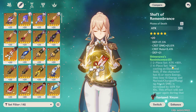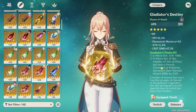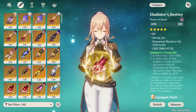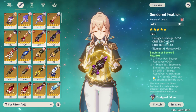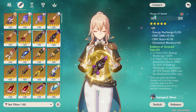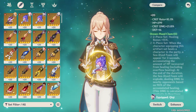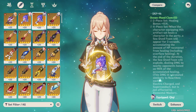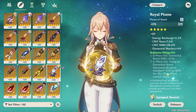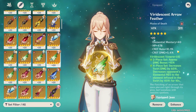If you really don't want to use it, a two-piece Ocean-Hued Clam with a two-piece Shimenawa's Reminiscence isn't bad. You could also go for a four-piece Shimenawa's or a four-piece Gladiator — those are viable if you want Jean as a main DPS to boost normal attack damage. Noblesse Oblige and Emblem of Severed Fate are also solid options, especially if you really need the energy recharge.